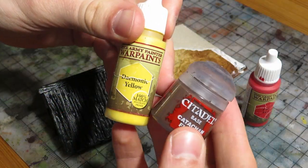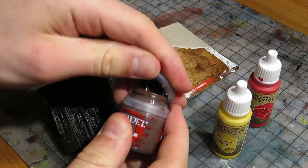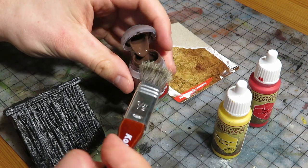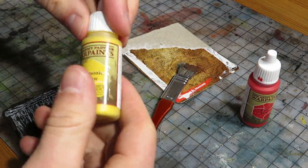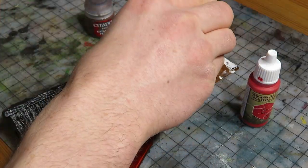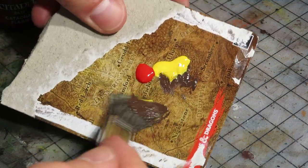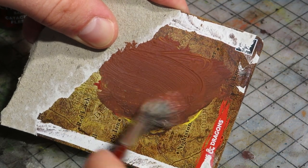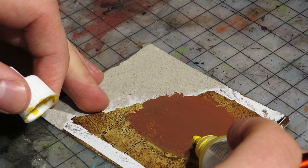I'm out of craft paint so I'll have to use these. I know it's a sin to use these for a building like this, but an even bigger sin would be to mix these with craft paints. So this is gonna be a golden brown color. Well, it's not. A bit more yellow should do it.